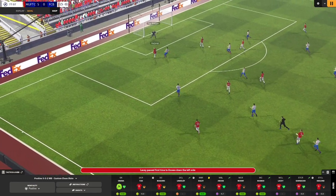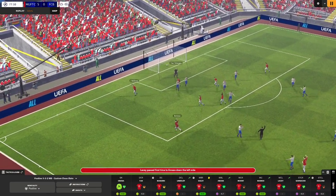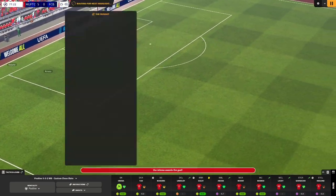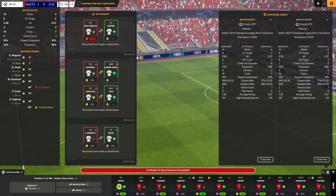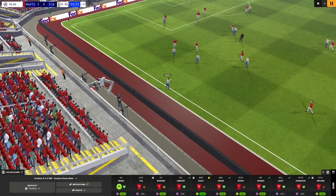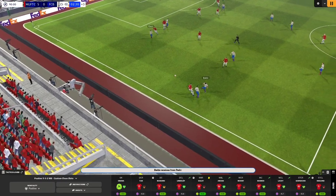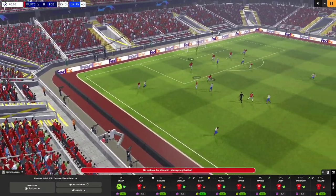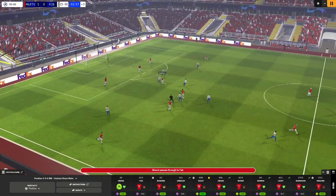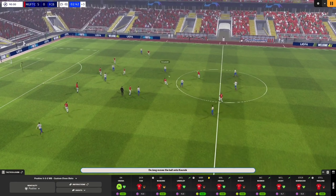Dalot finds Garnacho but Gavi robs it. Lewandowski trying to bring Barcelona forward but Lacy robs him. Lindelof back to Lacy, Harie Mas — Harie Mas finds Hojland and he's made it 5-0! Hojland with the goal, Shea Lacy and Harie Mas combining — and more importantly Hojland's goal drought is over. Three added minutes. Boss gets a throw, last minute of the game — it's over, nothing matters, just see it out.